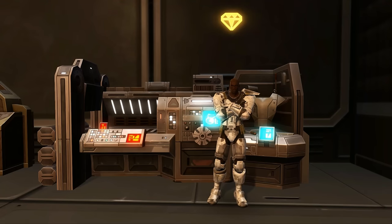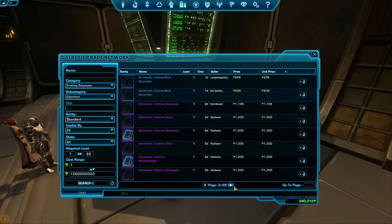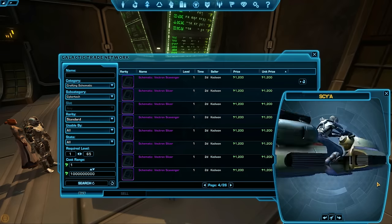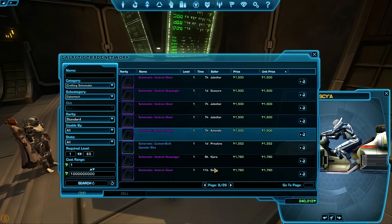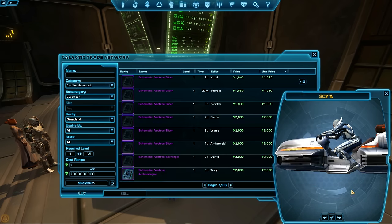As you level up your crafting, you can train new schematics that let you make new things. These schematics can be bought from your trainer. There are also certain special schematics that can be found around the world and from certain Gathering skills. Try searching the GTN if you are interested in cosmetic schematics — search for crafting schematics, then your crafting skill. The ones you don't have will be highlighted, and the ones you have will be grayed out. Armormech and Synthweaving especially have a lot of cosmetic schematics you can buy from the GTN.